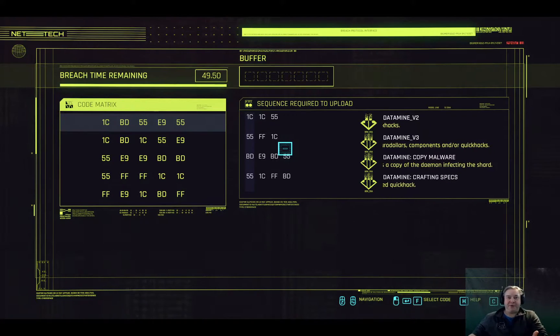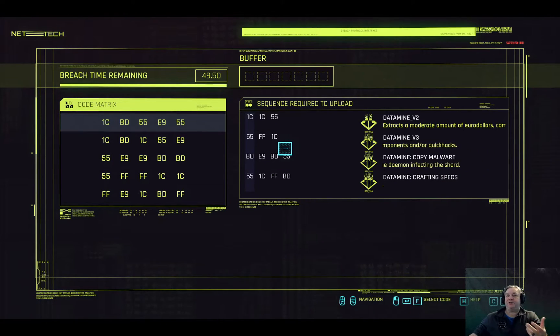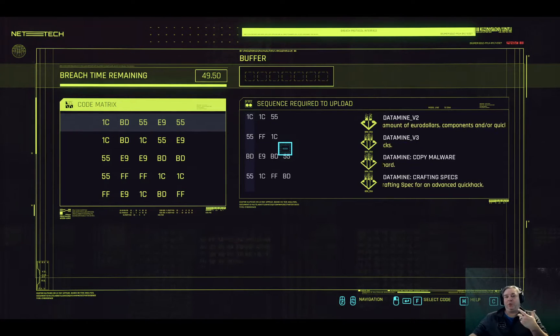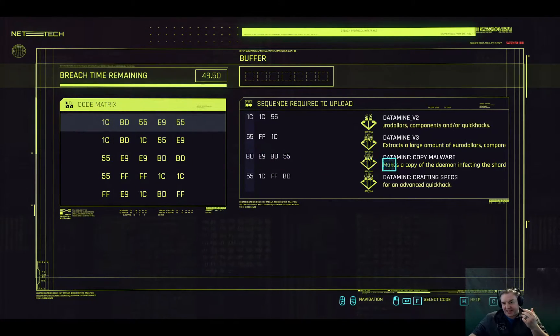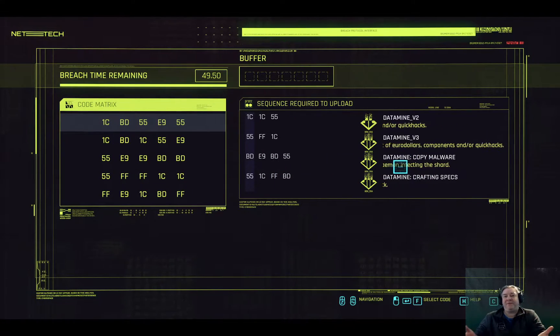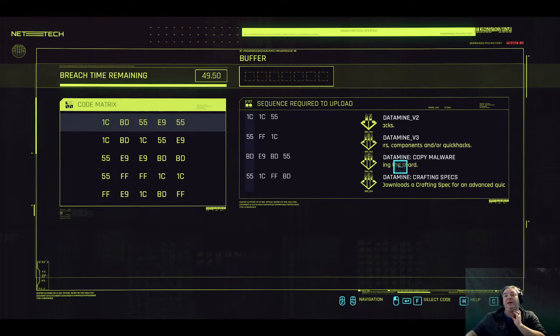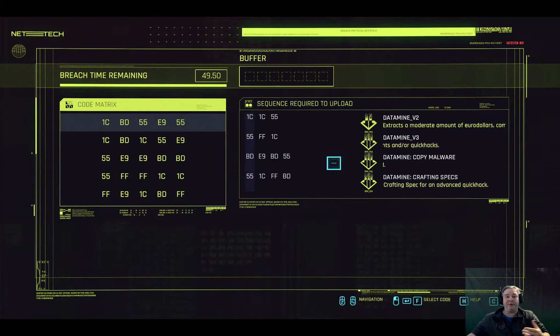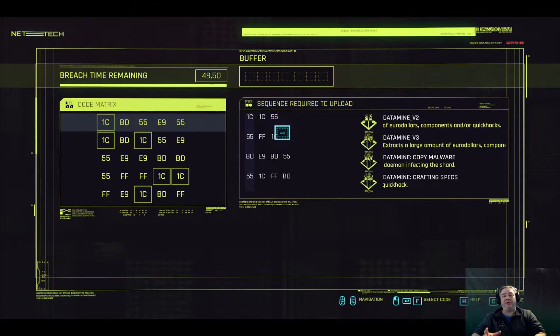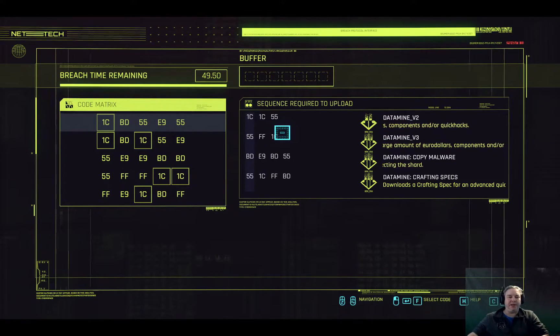You've got plenty of time to figure your way through this. You can take as long as you like, and you can even exit and do it later on. What you really want is to get the bottom two because they will give you the best results — that is, if you care for those. Or, you could just go for the first two. It depends on what you want from this particular minigame.